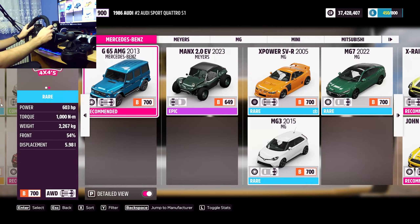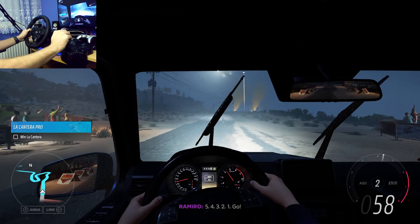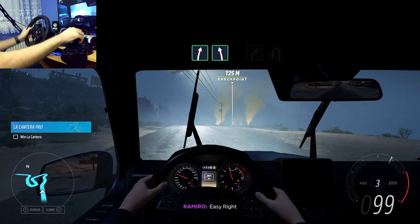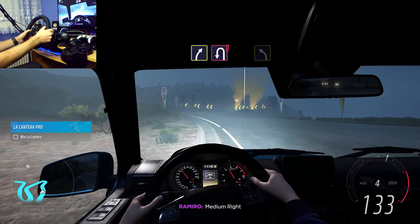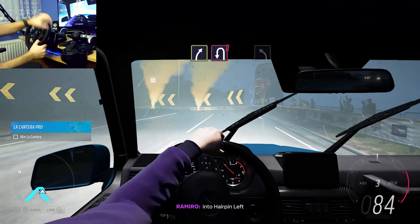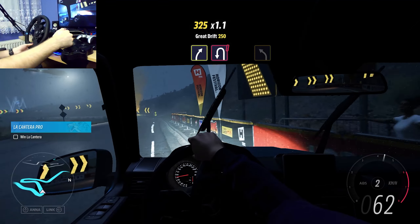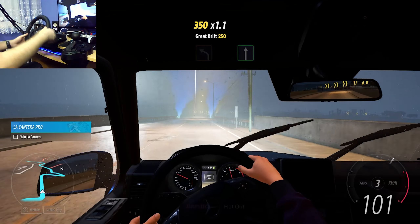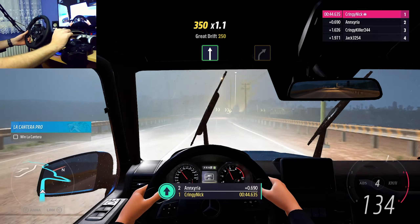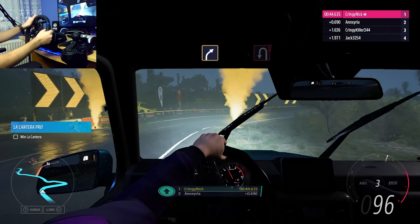Oh, this is night rally — we're doing that. You know what? I'm gonna do something extremely goofy. We're gonna be rallying in the G-Wagon! Go! Crest, easy right into easy left, medium right into hairpin left. Flat out. Let's see how we're doing so far — surprisingly, we are first! How does that happen?